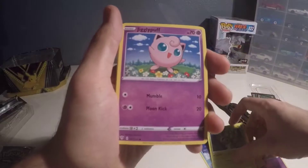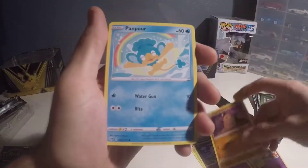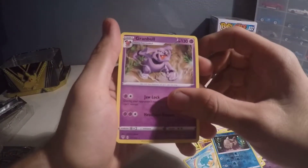Rowlet, jigglypuff — classic — diglett, pampered, relacanth, and granbull.